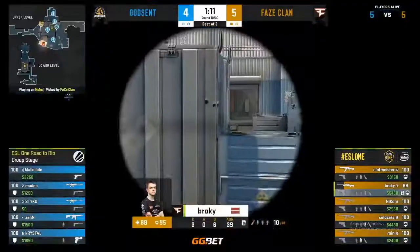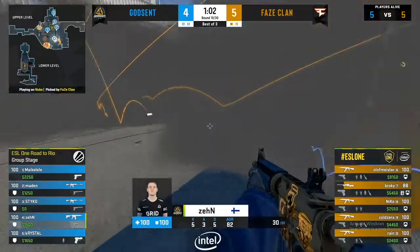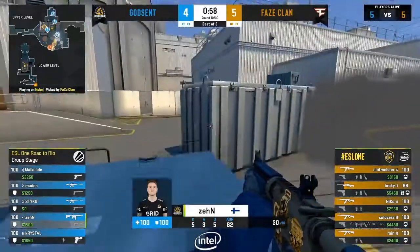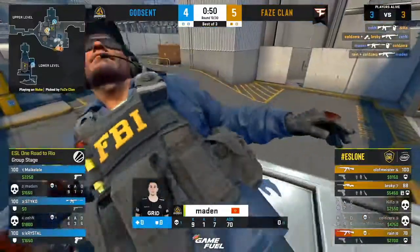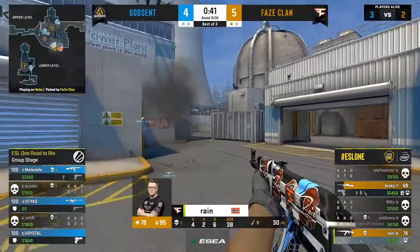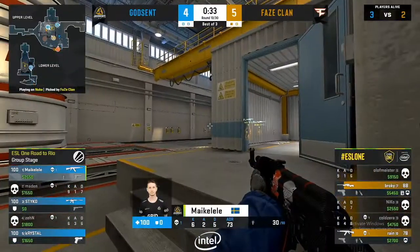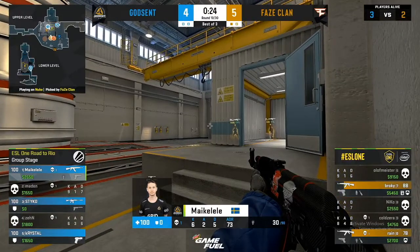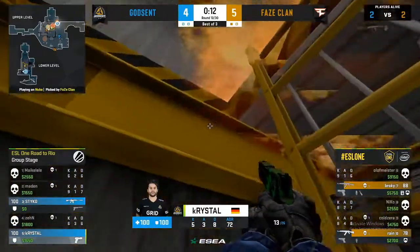Phase throw outside smokes again — another lower play. Zen can't stop them but goes above for the fight, getting a kill before dropping. Phase trade it immediately — letting no kill go unpunished. Godsend have only seen Phase go lower, so Phase double back — throwing a spanner in the works. Broki makes noise, keeping Stiko pinned at B, but Maka Layley and Crystal fight on the A bomb site. Crystal tries to get up to heaven — Broki bests him immediately. Crystal gets mollied and can't get up to heaven.